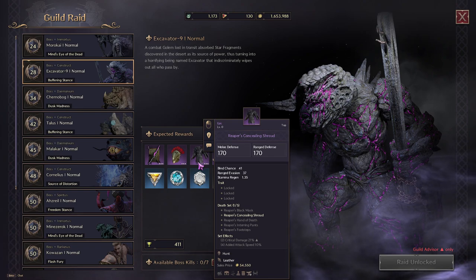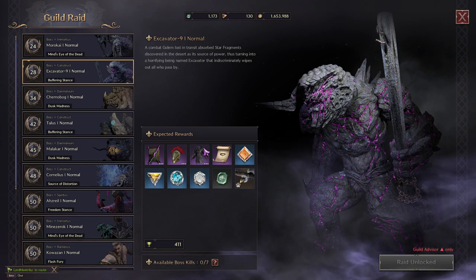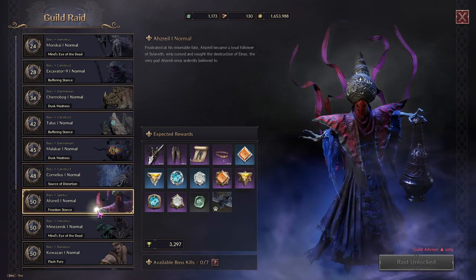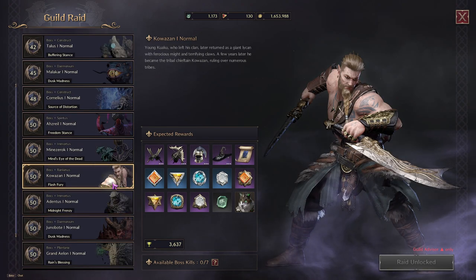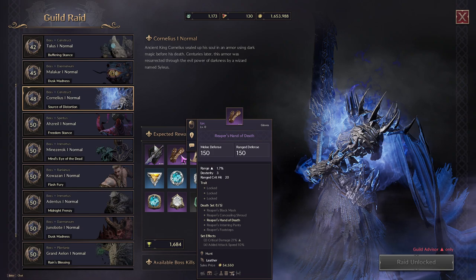For the Reaper set, I'd recommend getting the chest piece — the Reaper's Concealing Shroud — from Excavator, which is a world boss and also a guild raid boss. For the second piece, the Reaper's Hand of Death gloves come from Cornelius, another world boss and guild raid. You can see Cornelius drops the Reaper's Hand of Death.